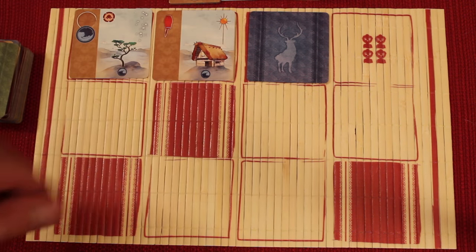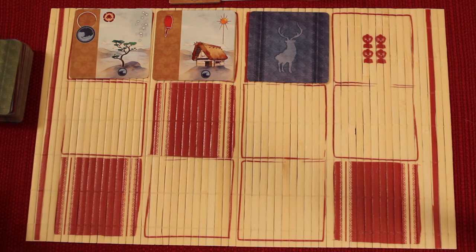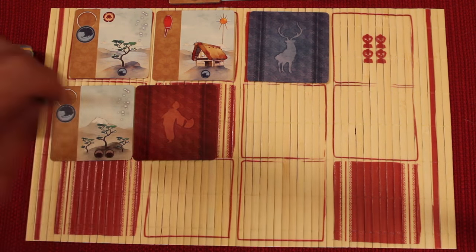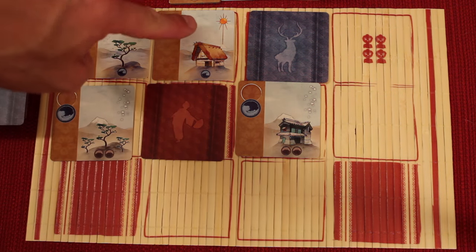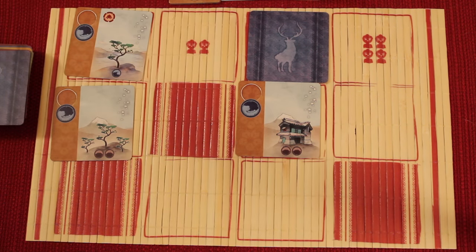Starting with the start player, they can decide to either take any one of these columns and take all the cards that are in it, or they're going to wait and stay in school longer. Let's say everyone waited — now the next set of cards would come out: face up, face down, face up. And now let's say someone goes, I'm really working on the suns here, I really want this. So they're going to take this — they don't know what this is yet, but they will take these and then place them in one or two different ways.